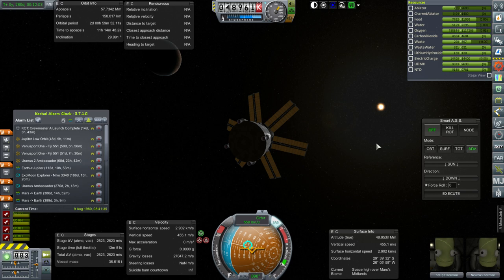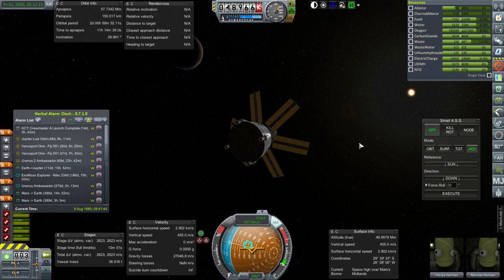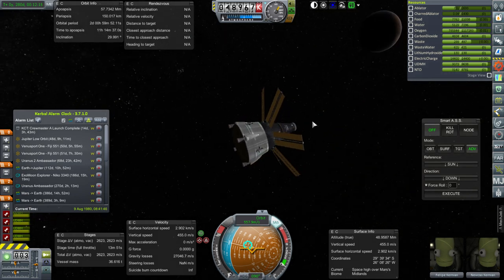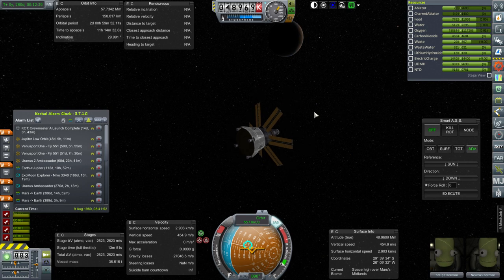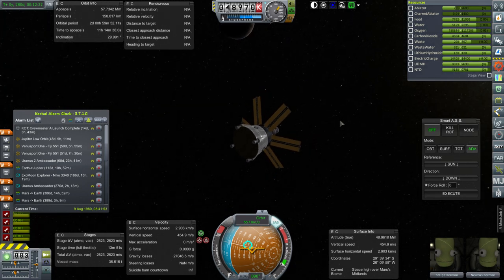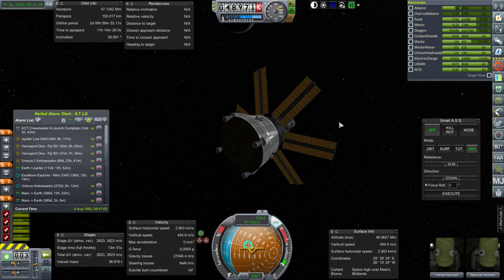The ones that arrived first were launched last, so those were the ones everything had been fixed up for — we had done some edits. Still, the odd trajectory of Mars Port 1, the second one that is just coasting through Mars SOI without stopping, is still annoying me.